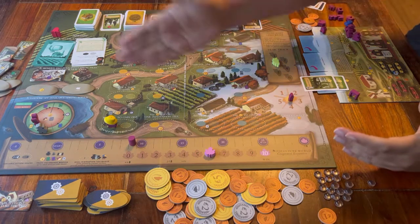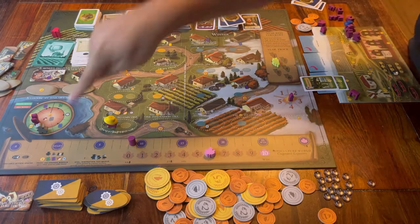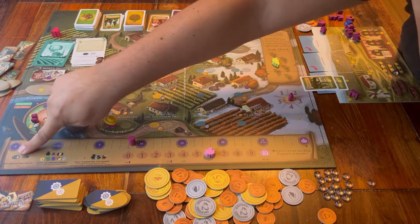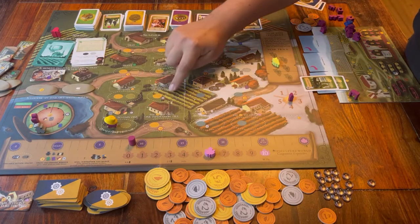This is how you play Viticulture World. A few more details: there's also some information at the bottom of the board. If you're playing with up to three players, you can only put a worker on the left space of an area. If you're with more than three players, you can use both spaces.